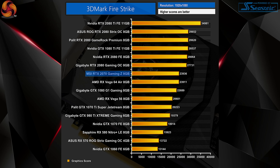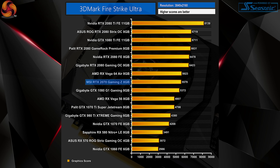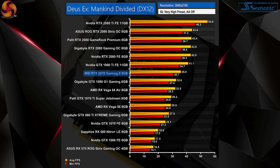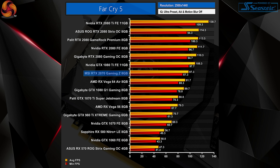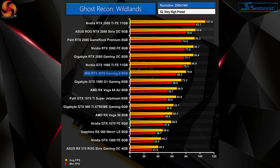With the graphs up, starting with 3DMark Time Spy and Fire Strike Ultra then moving on to games, the first trend is that the RTX 2070 is very much a 1440p card. You can game at 4K but you'll probably be around the 40fps mark, which might not be the smoothest experience. At 1440p though, all of our games averaged at least 65fps, and Far Cry 5 hit almost 100fps on average, suggesting the RTX 2070 is very well suited to a high refresh rate 1440p monitor.